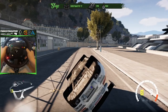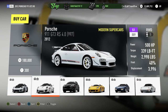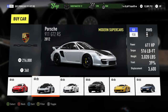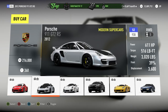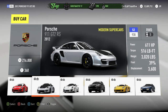The GT2 RS retails for $216,000. The next one down would be the GT3 at $180,000. Personally, for the money, the GT2 RS is now my favorite 911 in the series, in the game. The Turbo S is only putting out 560 horsepower for $135,000 — that's okay, but it's a stock all-wheel-drive car. With the GT2 RS, you get rear-engine, rear-wheel-drive, 611 horsepower. What more do you want? Twin turbocharged — this thing is an absolute monster.